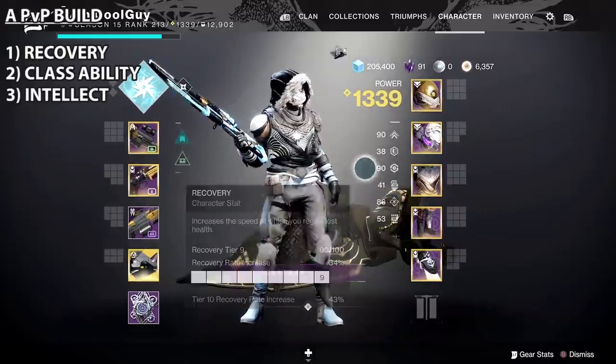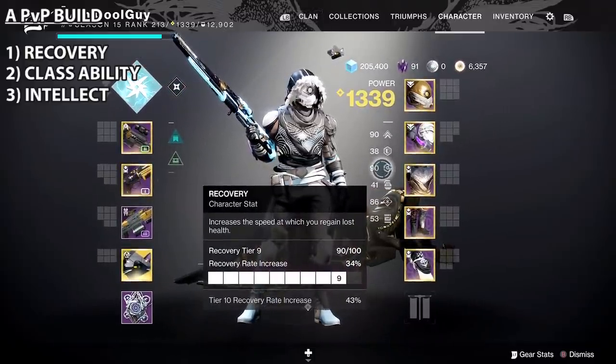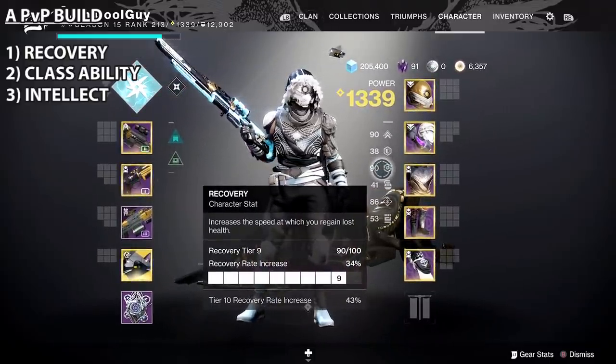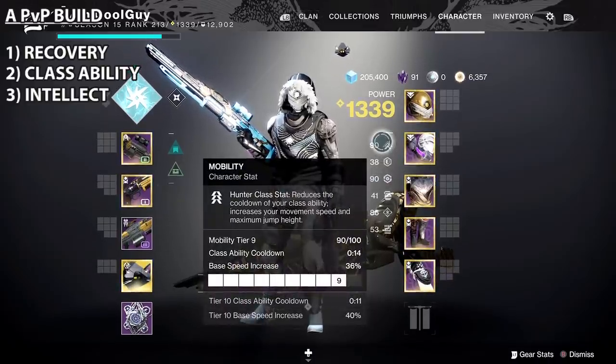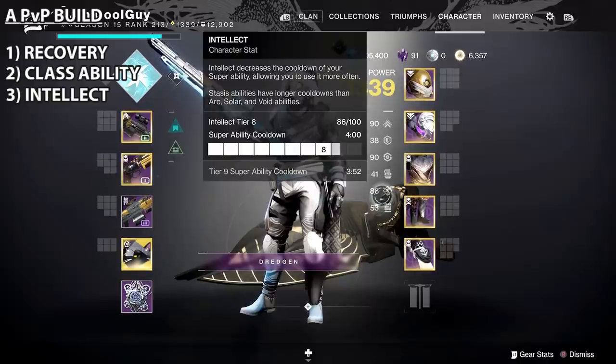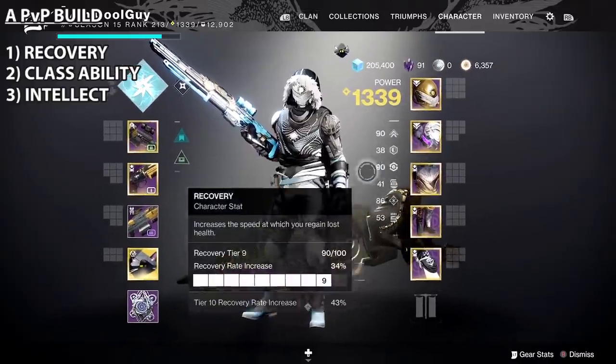High recovery is very important in the crucible — not being knocked out of gunfights. If you have 10 recovery and they have five, you can push them quicker. You want your class ability to be high so you can use your class ability more. And then you want your intellect to be decent so you don't get run over and snowballed. These three stats usually are at 7, 8, 9, or 10 for most players. I'm going to come back to this.